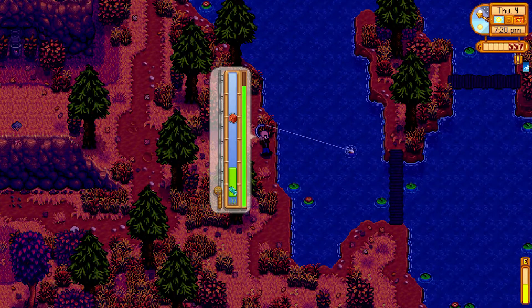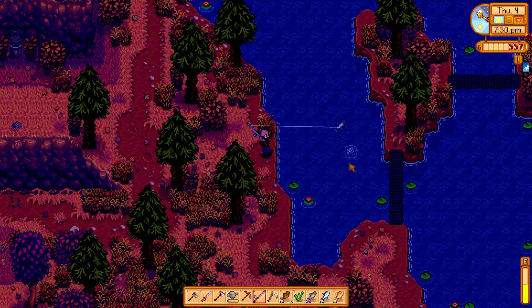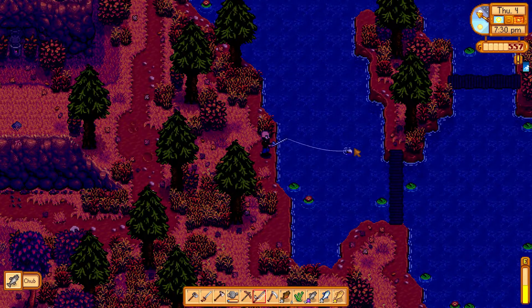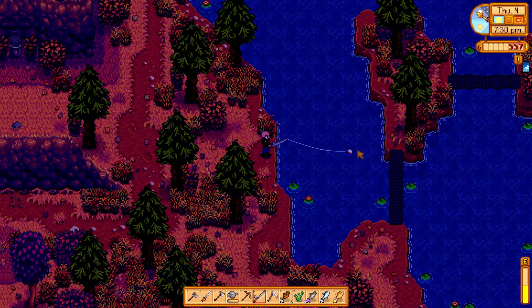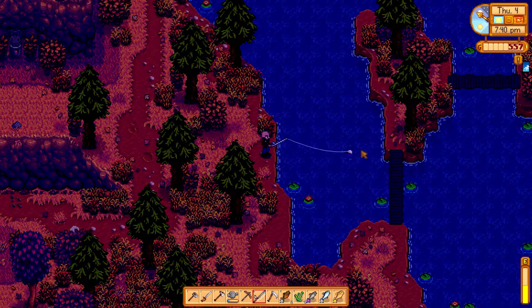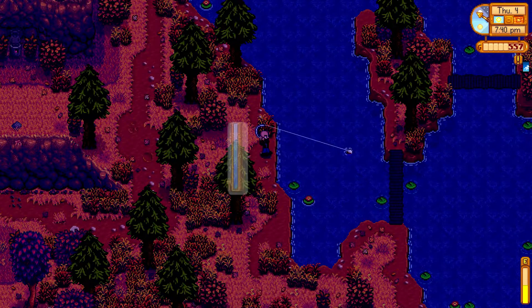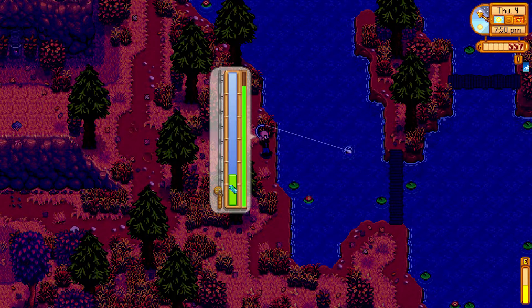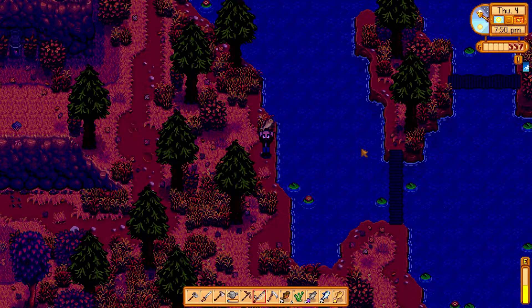Yuma's in town! What is she like? Doesn't matter, she's getting a blueberry. Green algae? I think I gave her a blueberry. She's heading towards the bus stop from town. She's in a group.